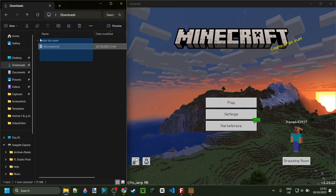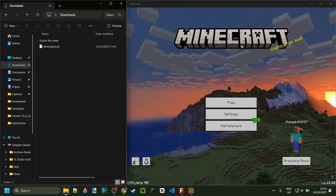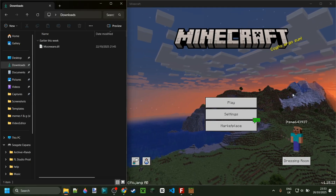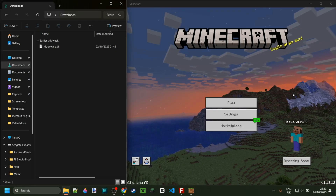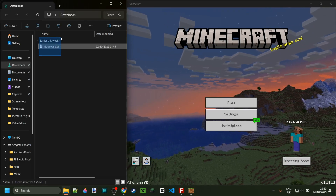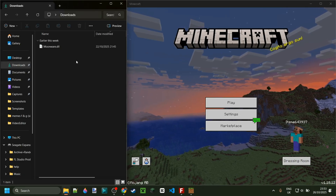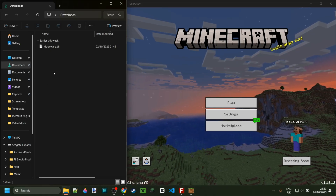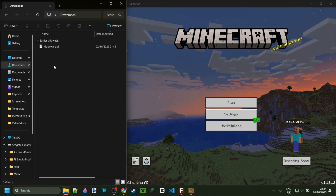Today I am showing you Moonware Client for Minecraft Bedrock Edition 1.18.1 — an old version, I know, but trust me, it isn't as scary as it sounds, and I'll get back on that in a few seconds. To get Moonware, it is going to be linked right down in the description below. Simply click on the link and it'll basically be in your downloads. It's also safe, which is cool.